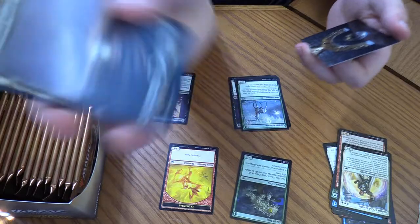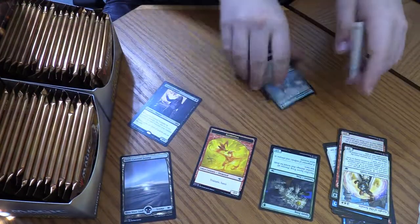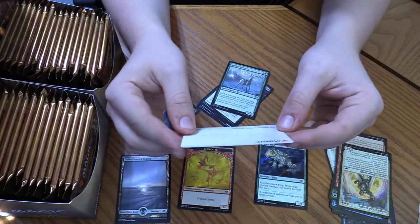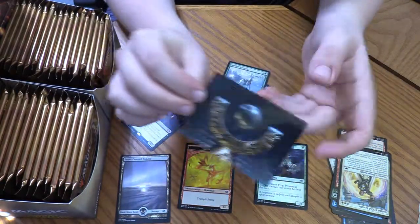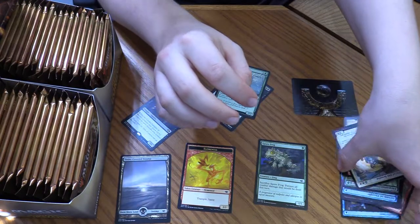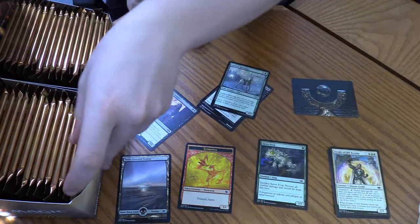Snow-covered Swamp. I'll just flip it over so you guys can see better. And then we got Mox Tantalite. That's pretty good art. We got commons — that's pretty cool. Next pack.